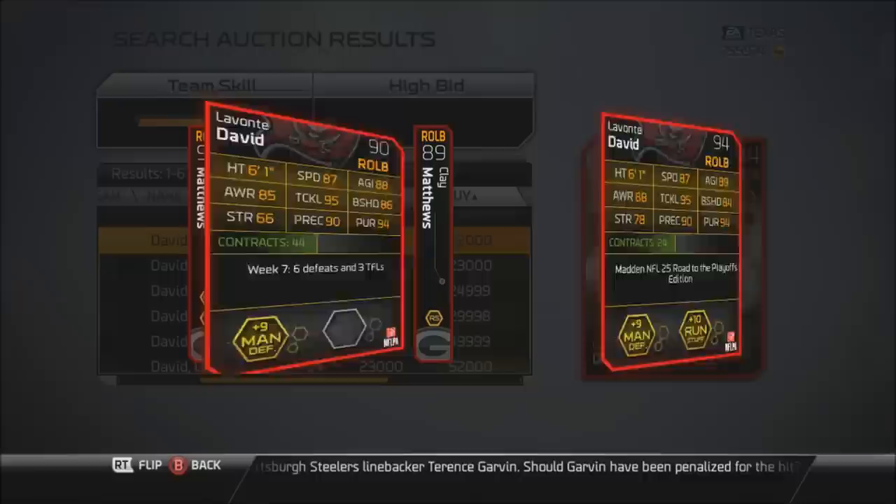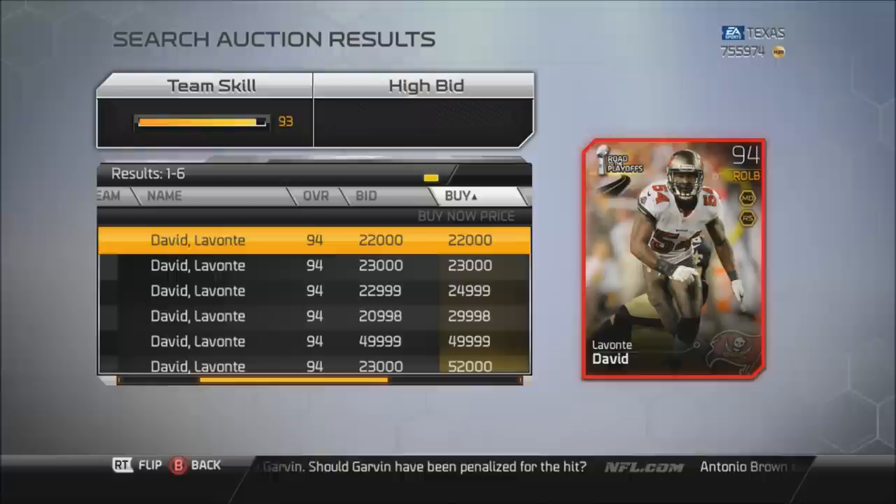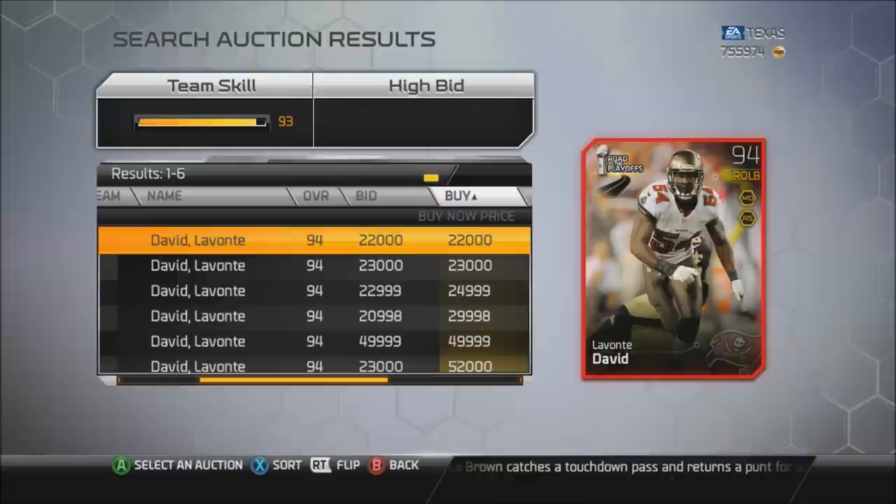So if you guys do want to pick up Lavonte David, I would check and see what his 90 overall price is going for right now — probably about the same exact price, 22,000 coins. And if that's the case, just go ahead and pick up the 94 overall Lavonte David. I promise you guys, this guy is the second best coverage linebacker in this game, and he's so much cheaper than Alec Ogletree right now. So if you want a good linebacker, get Lavonte David — he's a beast.